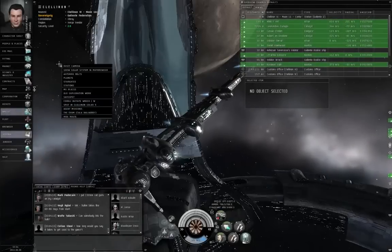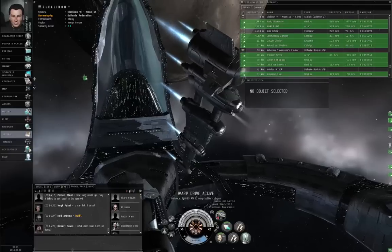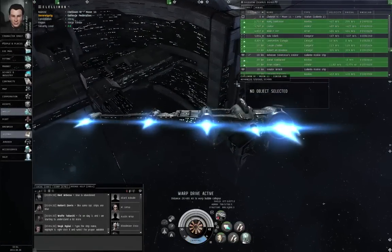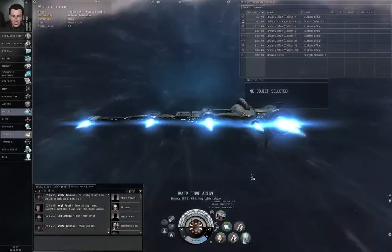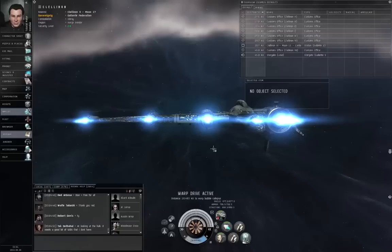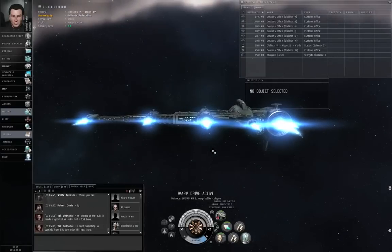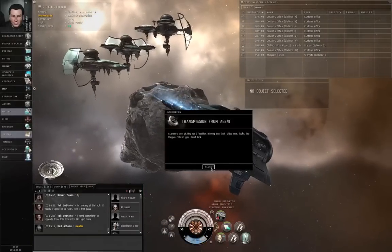Let's undock. Right-click empty space, agent missions, the exam, counter dead space, warp to location — warp drive active. This mission does not have an acceleration gate. Try to pay attention to where the scenery is relative to your warp-in location — it should appear somewhere in front of us just before we land there. Scanners are picking up three hostiles moving into their ships. Looks like they've noticed you — good luck.